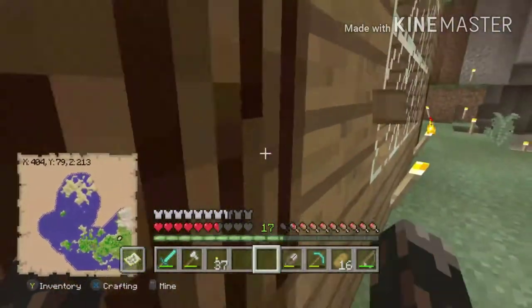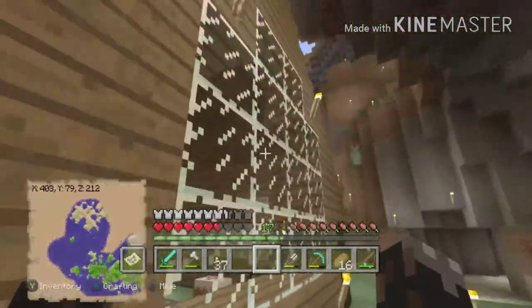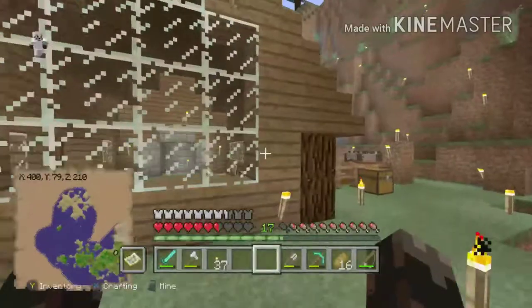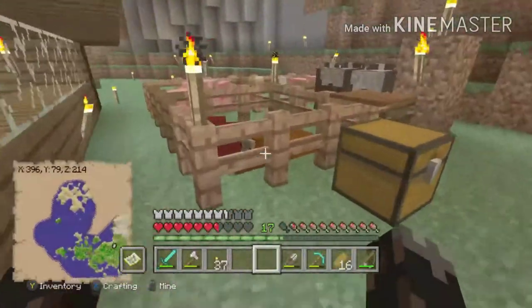This is what the house looks like from outside — it's got a nice look. I might do something here because this area just looks a bit bland. I've got my animals over here too.